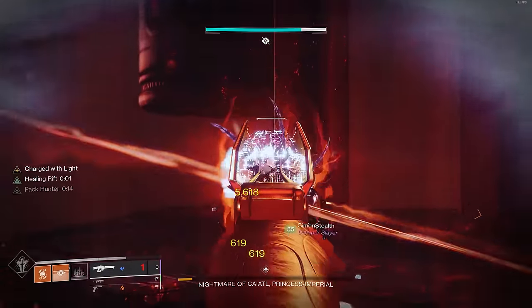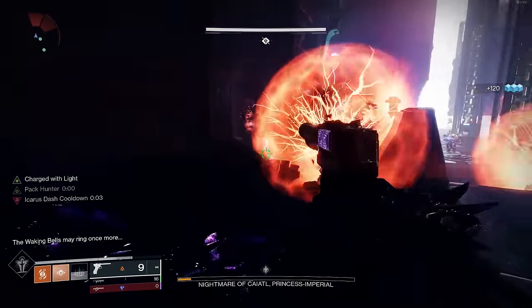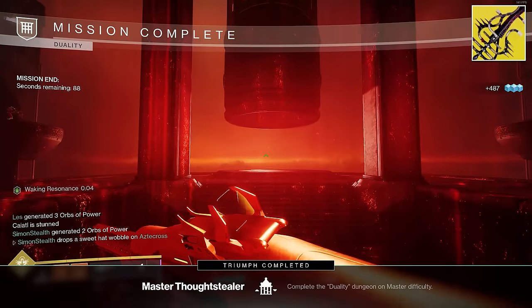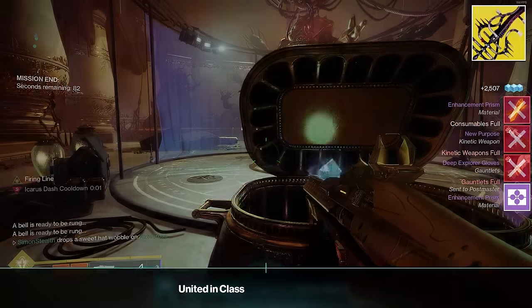Upon completing DPS at each bell in the arena, you teleport back to the Overworld and repeat the entire process again. When you kill her, the exotic sword drops. We didn't get it, but it is farmable — you can keep farming this dungeon over and over for the weapons and the exotic.